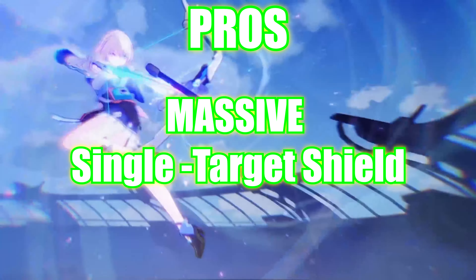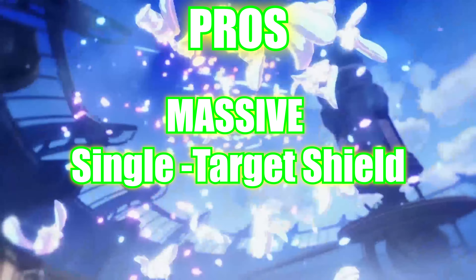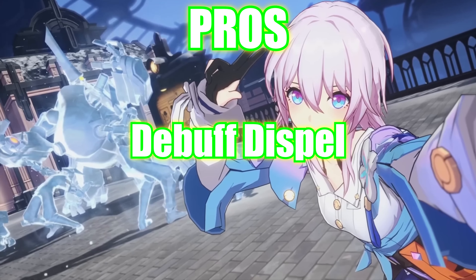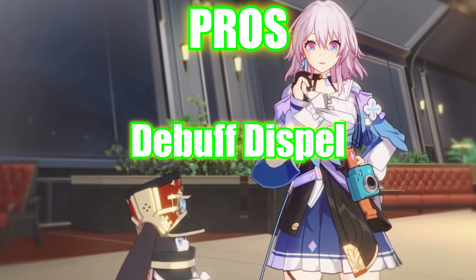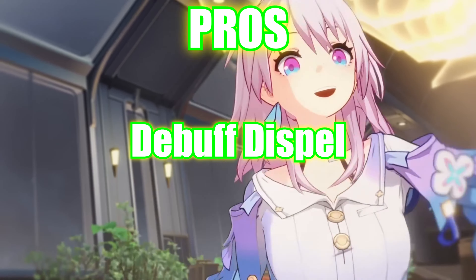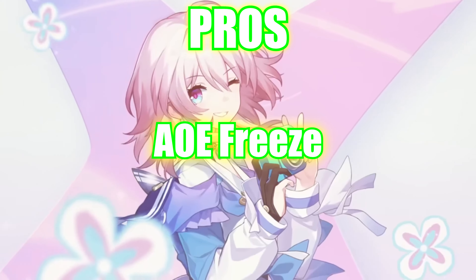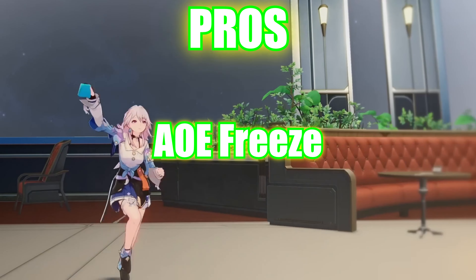Her next pro is that she has a massive single target shield, and it can last up to 3 turns — 4 with her second major trace. It's very useful for mitigating damage and can draw aggro towards or away from your allies. Her next pro, and probably one of the most important parts of her kit, is that she has a debuff dispel, which can be unlocked with her first major trace. It will be essential for your early and mid-game progression and can make a lot of difficult enemies much easier to deal with. Finally, she has an AoE freeze, which is a pretty unique part of March 7th's kit and can provide some extra safety for your team against certain situations or enemies.